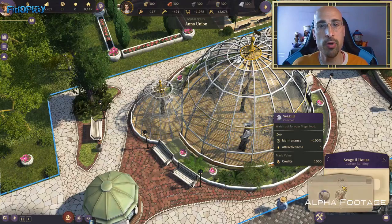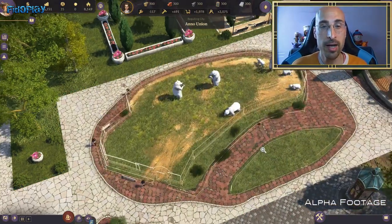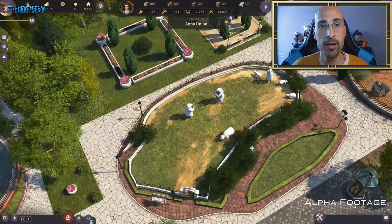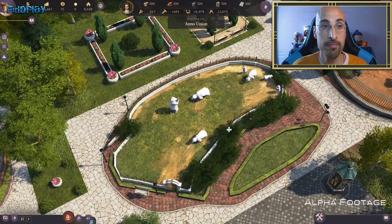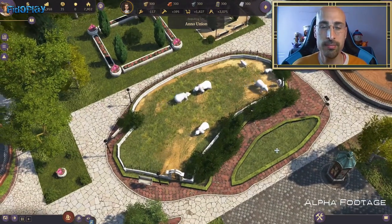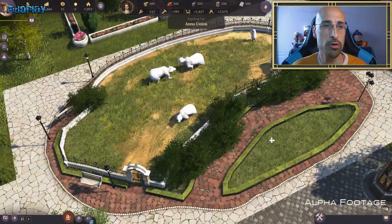Si pones un tigre será más atractivo que si pones una cabra o un cerdo. Es de lógica. Lo bueno es que vamos a tener más control sobre cada edificio: no será solo poner un edificio y punto, sino que ciertos edificios podremos personalizarlos más a nuestro gusto.